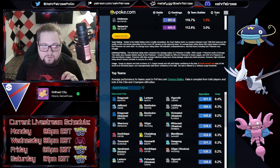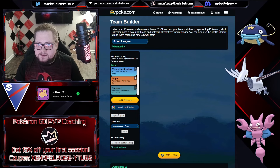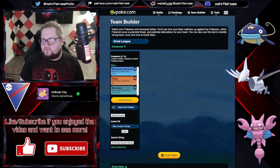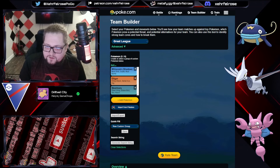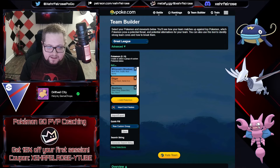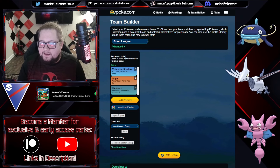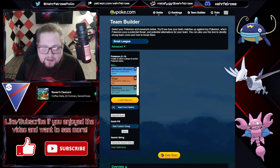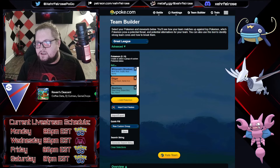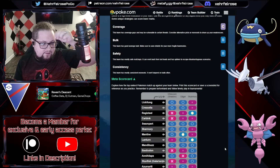The first team is Whiscash, Gligar, and Skarmory — probably the most played if not one of the strongest teams. The newly buffed Whiscash with Scald and Skarmory with Steel Wing are two very dominant Pokemon that cover each other's weaknesses almost perfectly. Skarmory's ability to act as a closer in this meta with Steel Wing farm and then going for Brave Bird is intense. Gligar is typically your safe swap here, and Whiscash is Shadow in this particular build.